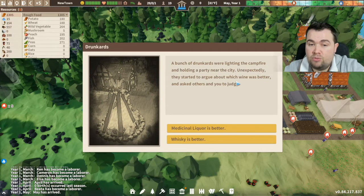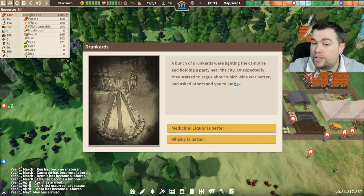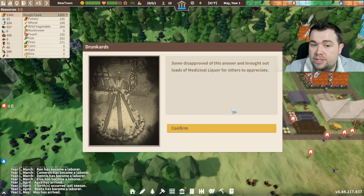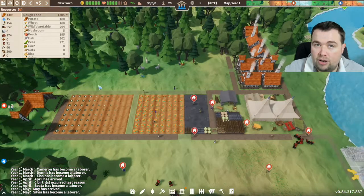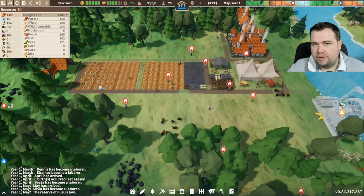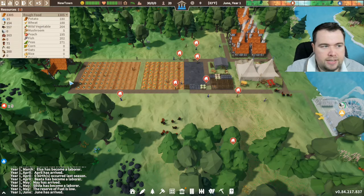You'll see different events pop up here as little scenarios. For example: a bunch of drunkards were lighting a campfire and holding a party near the sea, they started to argue about which was better, and asked you to judge. You can choose answers - choosing 'risky is better' meant some disapproved but others appreciated it and we got 200 alcohol. These scenarios were only recently added to the game and depending on your answer is what you get.